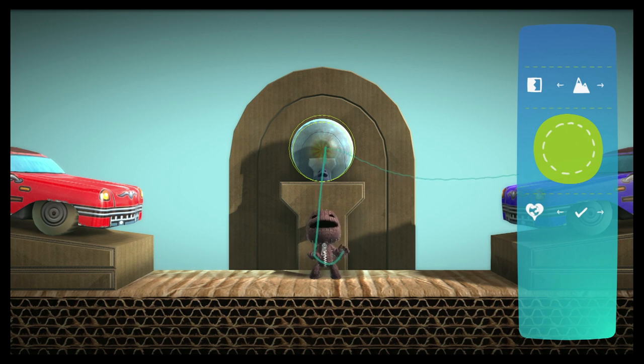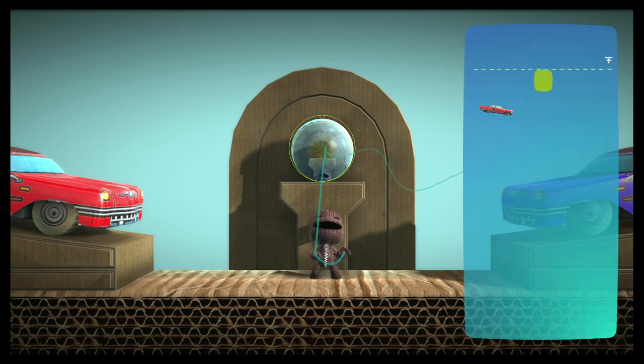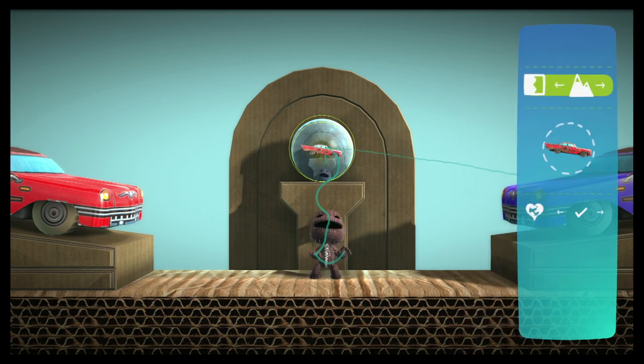Press the action button to open up your My Objects and My Stickers pages. From here, scroll around until you find the item you want to give away, then just press the action button again. Your prize bubble is now filled — you can even see it floating inside, waiting to be collected.